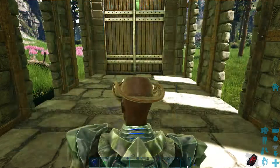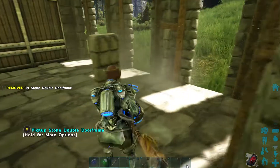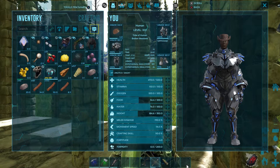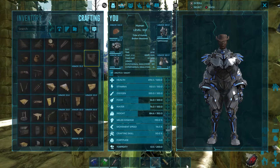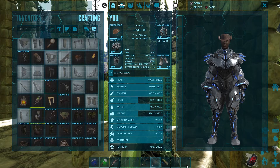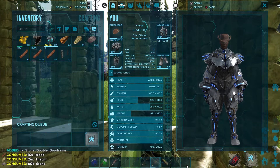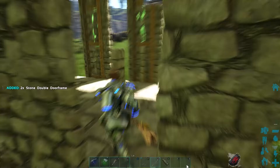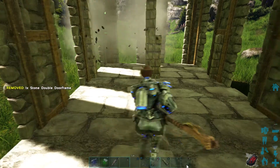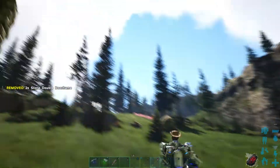I like to test the trap before I actually use it. One issue is the griffin might not come all the way in — I'm not sure how much space it needs. I feel like four foundations is enough, but it might glitch out and not go all the way. We should probably put walls all the way to the roof too, just in case. Whenever I play, all the bad things that could possibly happen, happen.